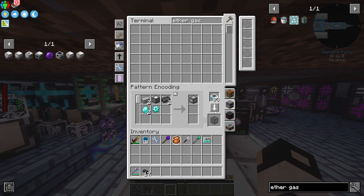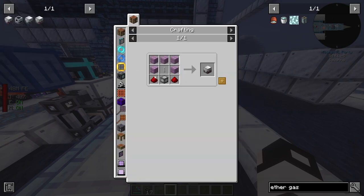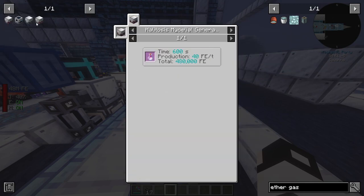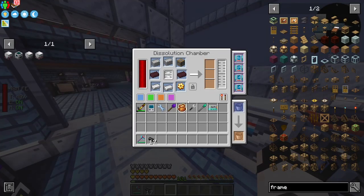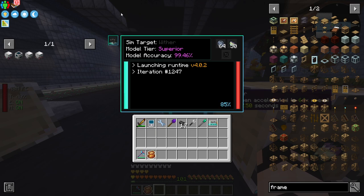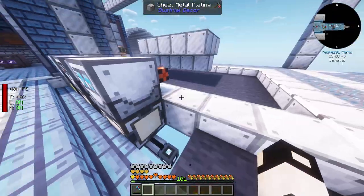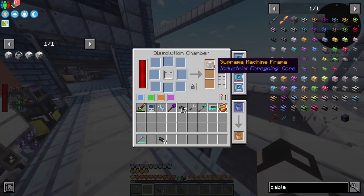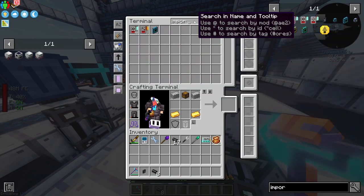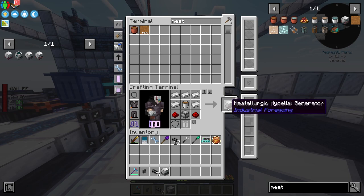Ether gas has very few recipes - we use it for supreme machine frames and the mycelial reactor itself. I make four supreme machine frames. The wither data model reaches self-aware with 99.5% accuracy - absolutely fantastic - and we get nether stars. The frames are crafted and after fixing a missing input bus, we complete the nether star mycelial generator. Metallurgic one is done too - freaking fantastic!